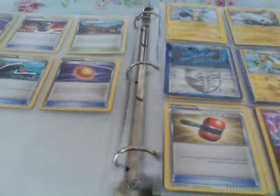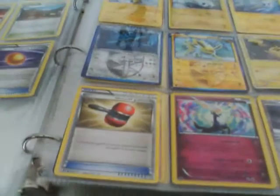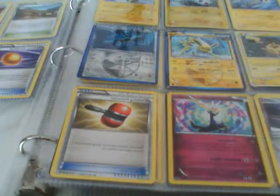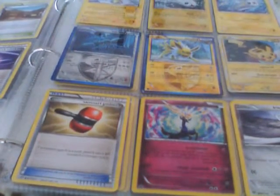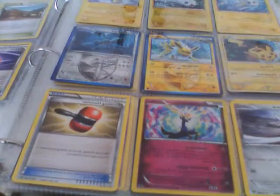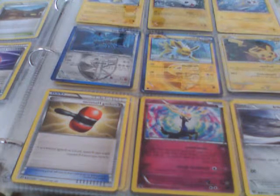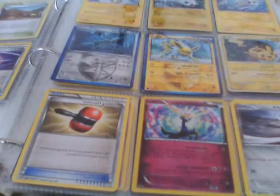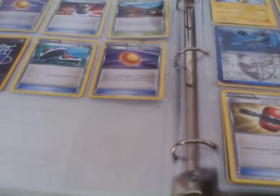I have five Electric types: there are two Tynamos, one Minun, a Pikachu, and a Jolteon. I'll put this Pikachu on my blog too — it does 100 damage. I have a Doublade and a Pawniard for my Metal types. I have a Xerneas, which I'll put on my blog too. My Trainers are Crushing Hammer, Twist Mountain, Ancient Origin Hammer, Old Ember, two Old Embers of Water Deck, and Roller Skates. My Energy is an Old Colorless Energy. Thank you for watching — I will make another video soon. Bye!